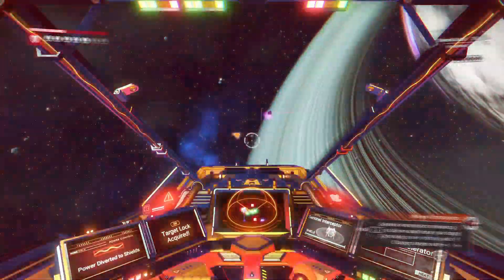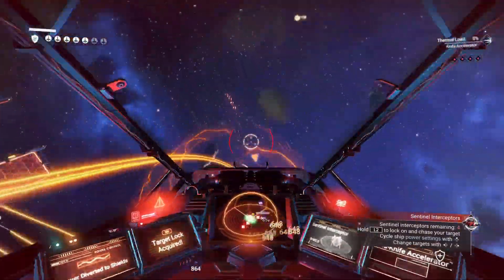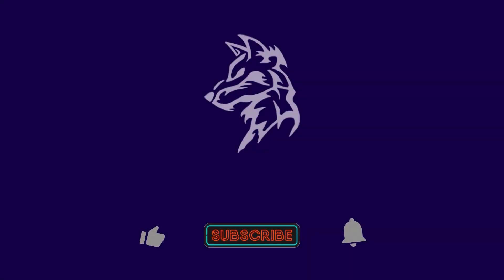How you divert power is very simple. On controller all you need to do is tap up on the d-pad to cycle through all of the options. I don't know what it is on keyboard because I don't play No Man's Sky on PC.